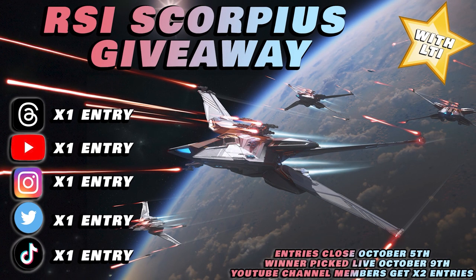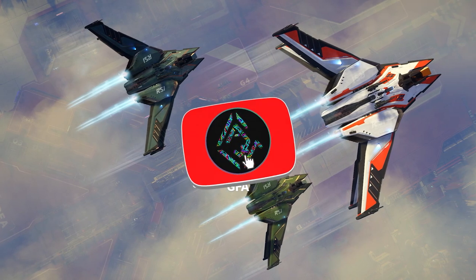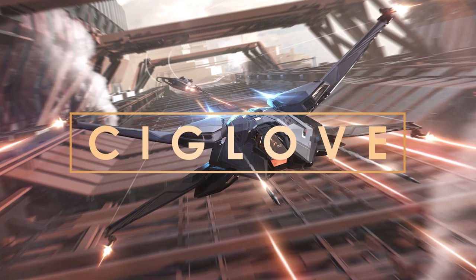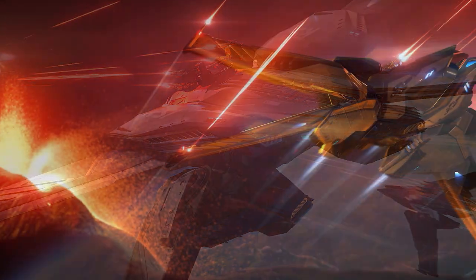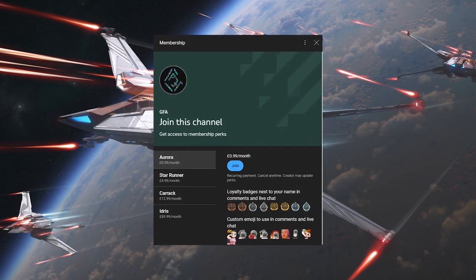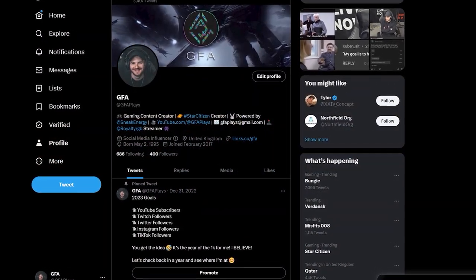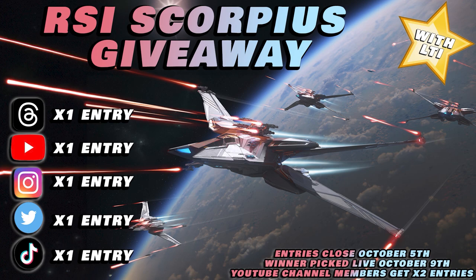This month's ship giveaway is the RSI Scorpius, courtesy of CIG themselves. Thank you so much, CIG, for supporting the channel. Here is how you can enter: like this video, subscribe to my YouTube channel, and comment below 'CIGlove' — all one word, just as you're seeing on screen right now. This will gain you one entry. However, if you wish to heighten your chances, you could become a channel member, which will double your chances of winning for any tier you choose regardless of cost. Secondly, you can head over to my socials — Instagram, TikTok, Threads, and Twitter. Links are in the description. Find the post about the RSI Scorpius giveaway and follow the instructions. Each platform is one extra entry, and completely free. Entries close on the 5th of October, and the winner will be announced on the 9th of October on my livestream here on YouTube. Best of luck, and I'll see you in the verse.